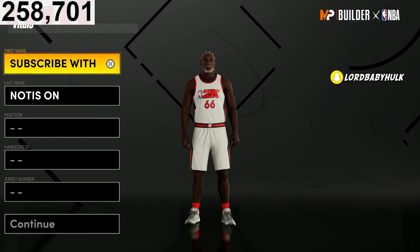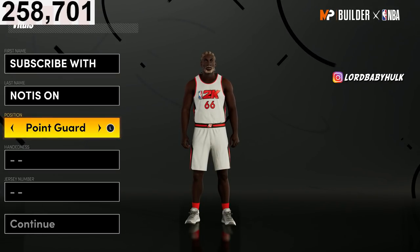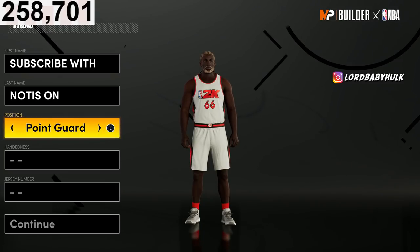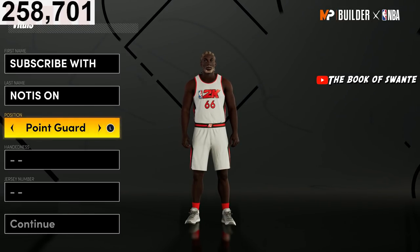I know what I'm talking about. I've done a lot of research for this build. First, we're going to make them a PG — point guard through small forward. From the research that I did, point guard gets the best badges and stuff like that. We're going to go 24 for Kobe.